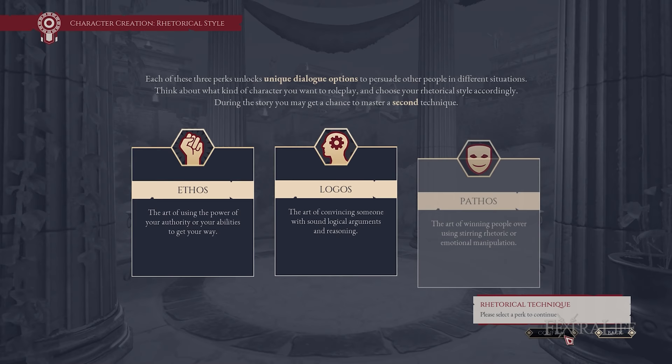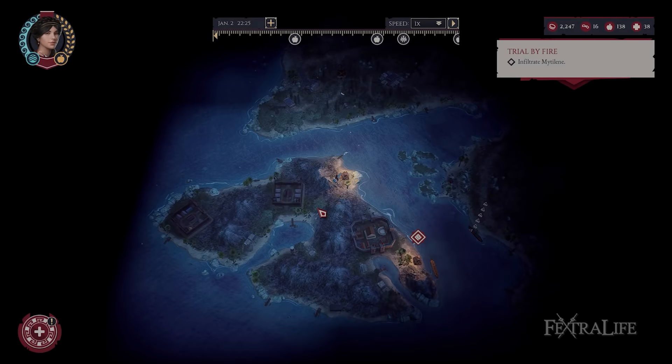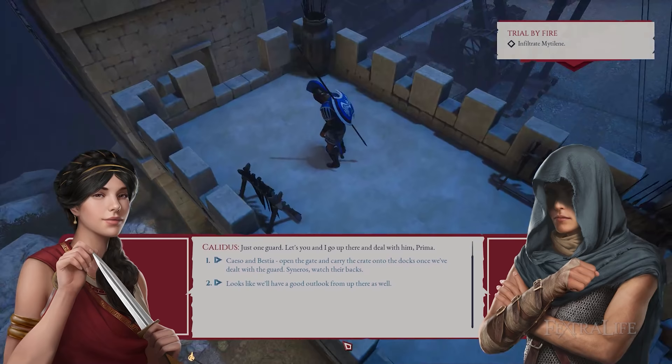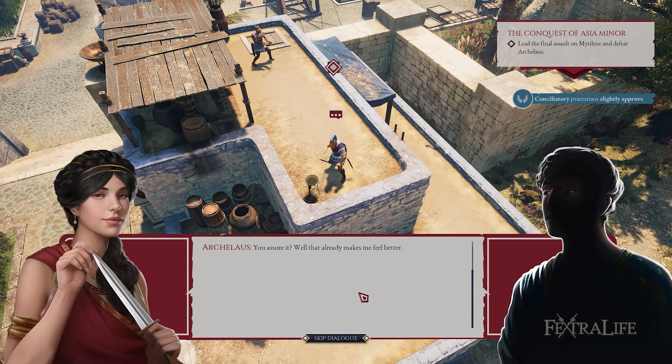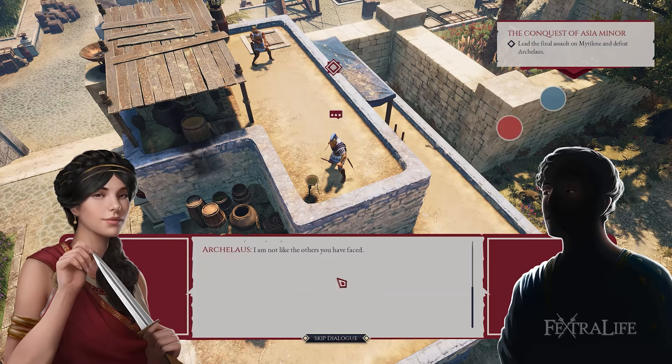The three specializations are ethos, where you rule with an iron fist and impose your authority; logos, where you convince people using logic and reasoning; and pathos, where you emotionally win them over through manipulation. Not everyone will agree with you, but every decision makes you feel like a legitimate commander. For example, in one quest you choose between setting off bombs by the dock or stealthily eliminating soldiers for an advantage — these choices can form alliances or make enemies, similar to classic RPGs like Baldur's Gate and Planescape Torment.